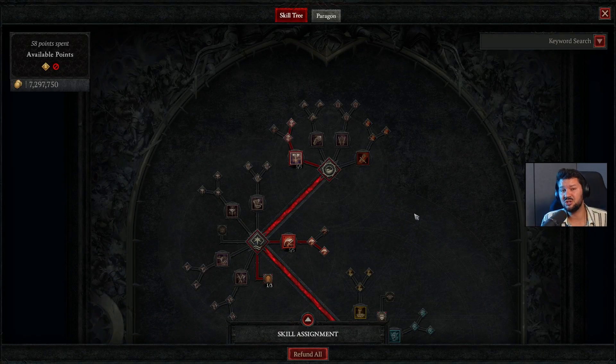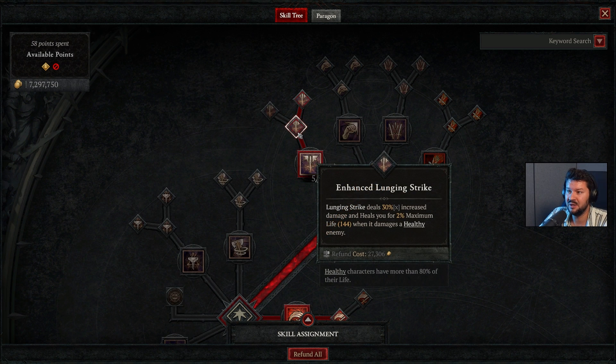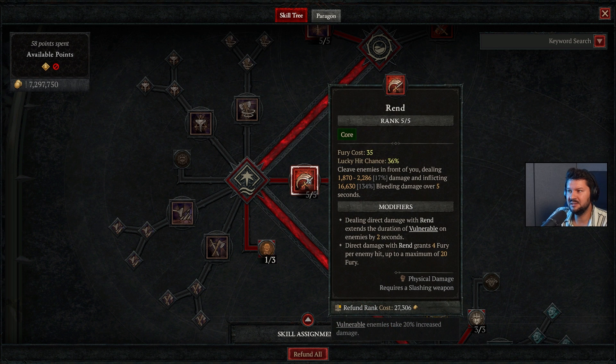Let's start with the skill tree — this one is super simple. Most of the power comes from our aspects and paragon board. Our base attack is lunging strike, with which we deal a lot of damage with our main weapon. We also have enhanced lunging strike and combat lunging strike, so every time we critical hit we grant berserking, and with a high crit chance this will happen almost all the time.